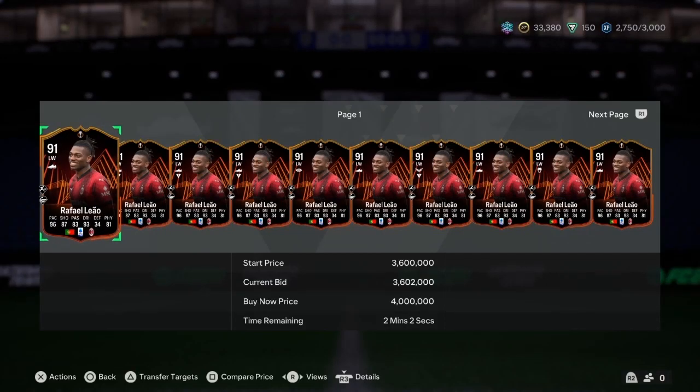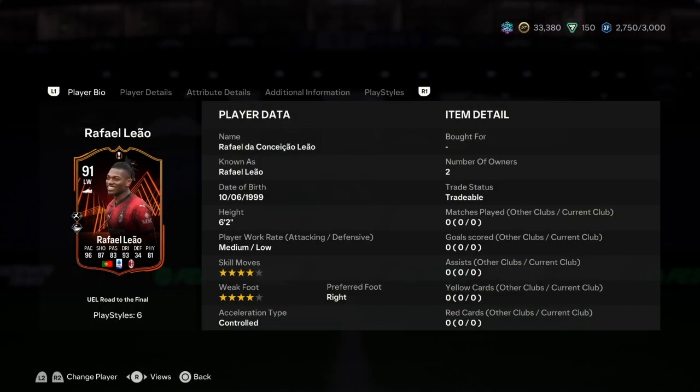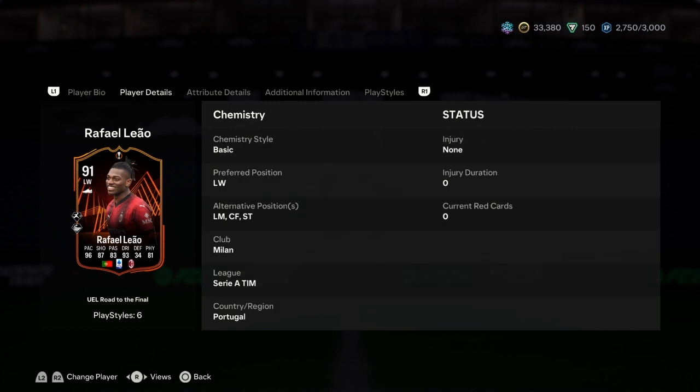We have Rafael Leal here — Road to the Finals. He goes for four million on the market, which is crazy. It's a UEL card, so four stars, four stars, six-two, medium-low work rate.